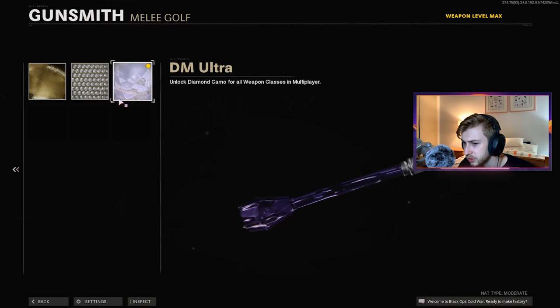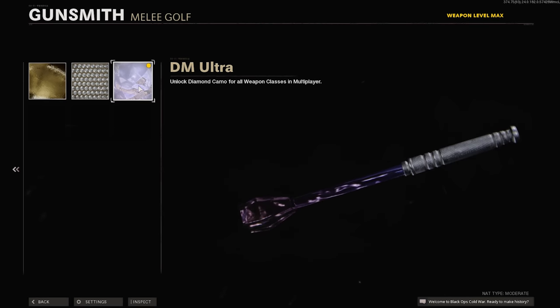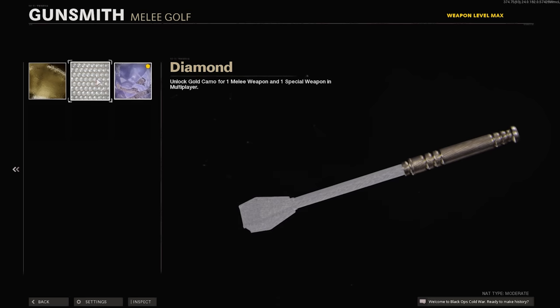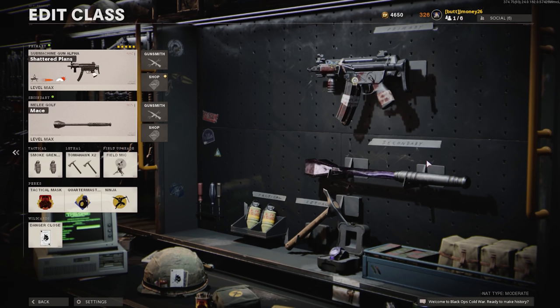Throw Dark Matter on it — you can see it so much better here. Let me show you the camos one more time: Dark Matter, diamond — that actually looks so good — and gold. Very well-rounded, actually. I think the diamond definitely looks the best; diamond always has the best coverage out of anything. It looks good. They really need to fix the blueprint orientation. Oh, see, they did it here. Come on.